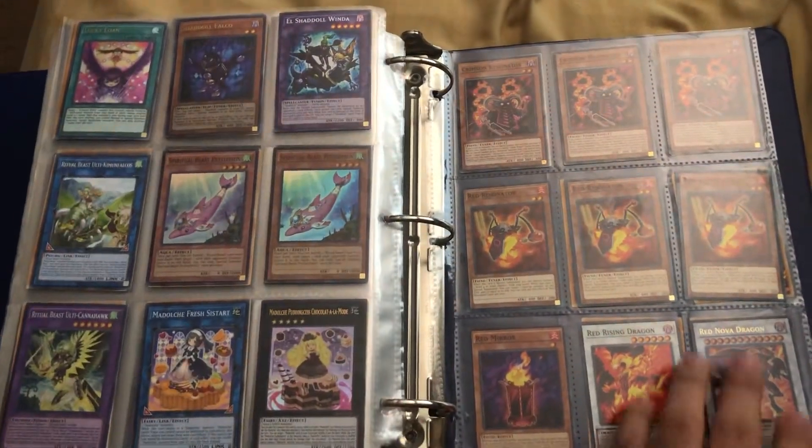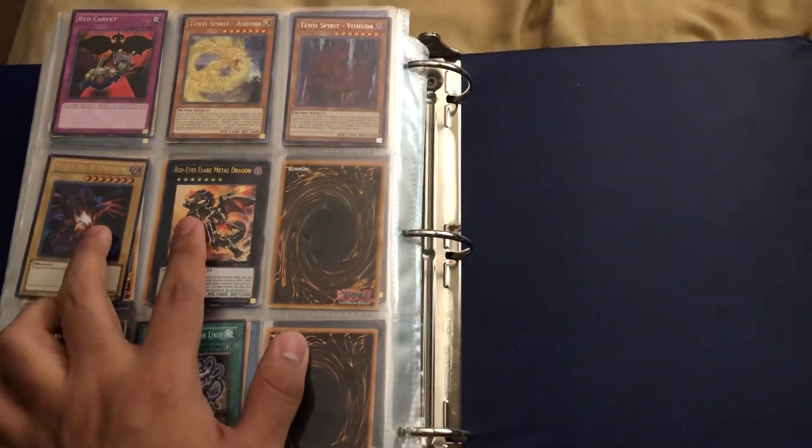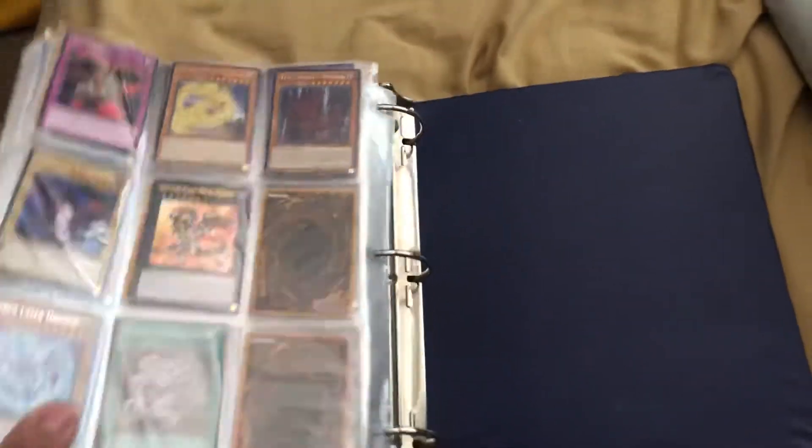I think we're coming to the end. This is an Ultra Red Nova Dragon if anybody's interested, and then this is the rest of the Red Eyes core. That's all — if you saw anything you're interested in, just let me know and I'll catch you later on YouTube. Peace.